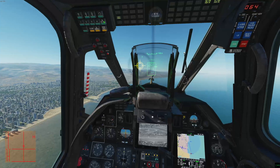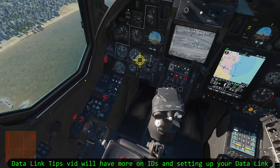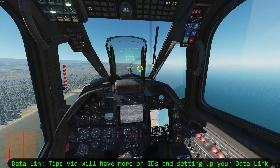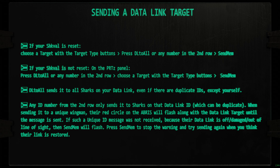DL to all sends it to everyone. However, every Shark in your wolfpack should pick a unique deadlink ID number on the knob. You can also send a target to a specific Shark by pressing their ID number instead of DL to all. On the ABRIS, their ID along with the selected target will flicker. Press Send Mem. If their deadlink received the message, the lights will go off. If sending to one Shark ID and their deadlink didn't receive it — being out of line of sight or their deadlink is offline — the Send Mem button will start flashing. Press Send Mem again to clear the warning and retry when their deadlink is restored.